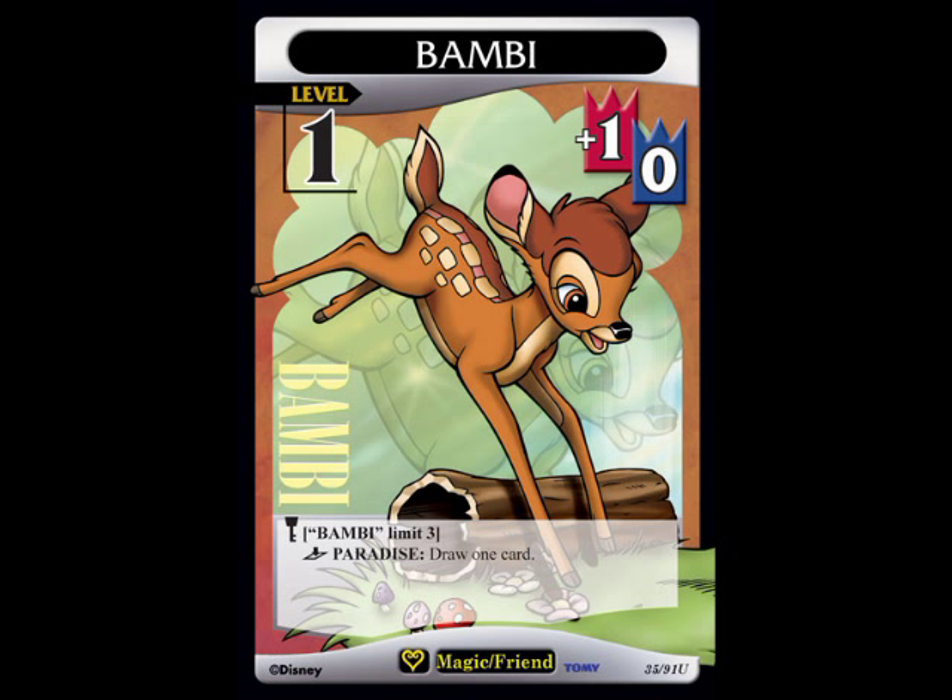This is such a fantastic card when you really think about it. What makes this Bambi so great — you might say at first glance, why not just run the Bambi level 3, which everybody has been doing up to this point, to draw 2? But here's the thing about Bambi level 1: number one, it's a level 1 Magic Friend, which gives you the option with Mer-Man Sora, Halloween Town Sora, or Sora level 1, 2, or 3 to be played without any friend support on the field that has magic value support.